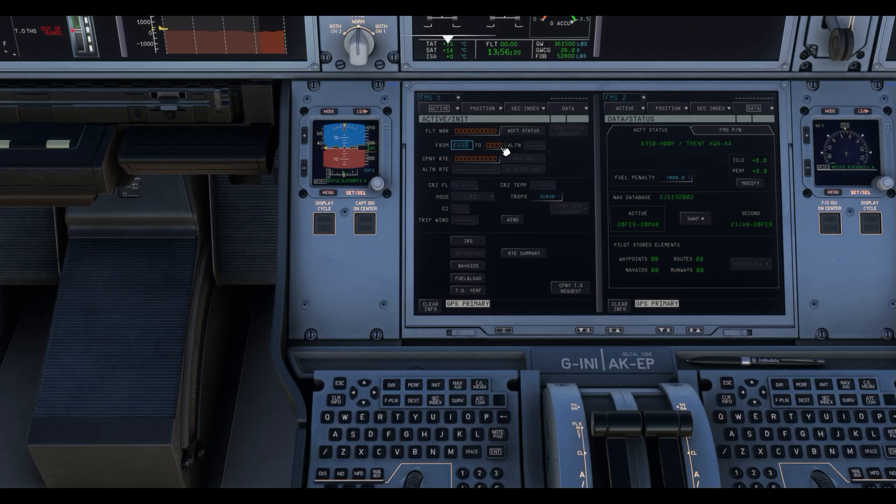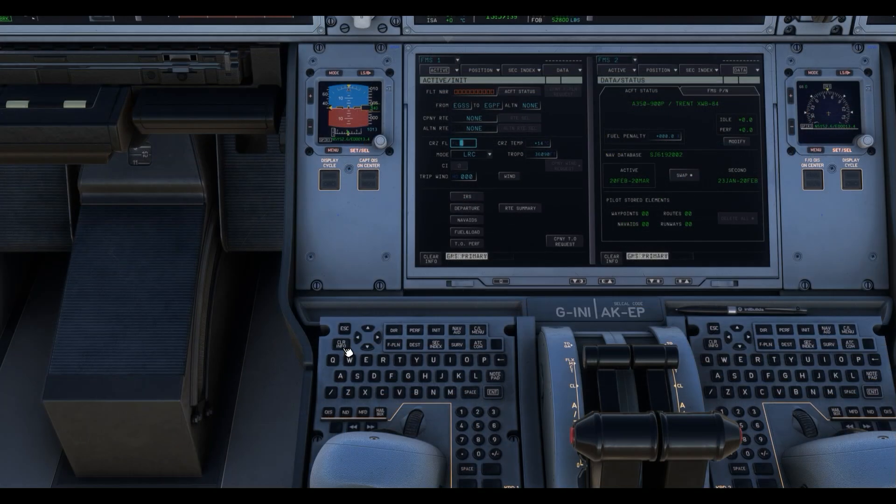Our first step is to head to the FMC's initialise page and enter our departure and arrival airports. We're flying our usual test route of Stansted to Glasgow today. We'll hit clear info to clear out those messages at the bottom left over from startup. We're now entering the cruising flight level — we're going to go flight level 260, or 26,000 feet, for this short domestic flight. Be sure to pick a cruising altitude appropriate for the length of route you're flying.